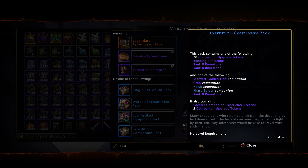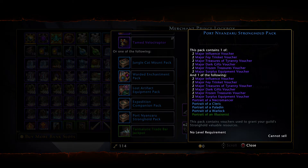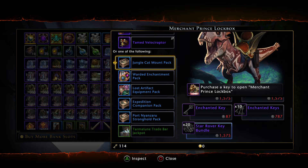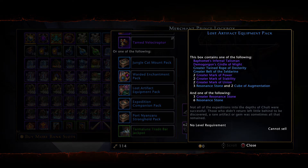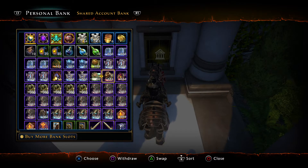Expedition companion packs have a chance at the crab, the Stuart giant, Stuart golden lion. The stronghold chest can give portraits but that one's not that great. Large artifact equipment packs, which I mentioned before, give enchanted stones and such.